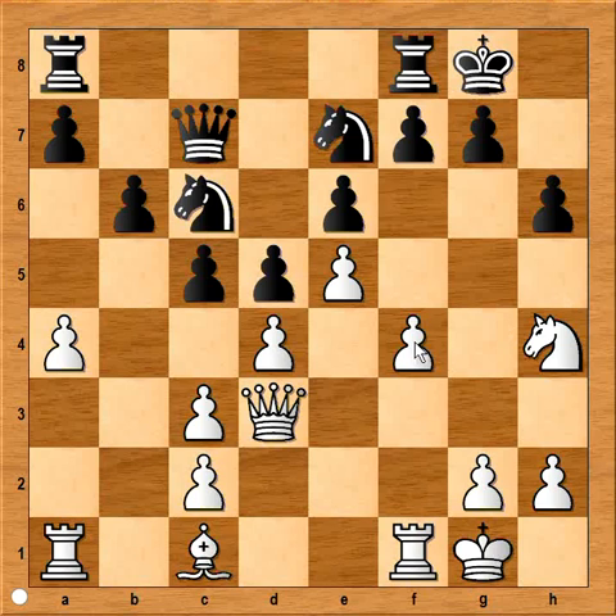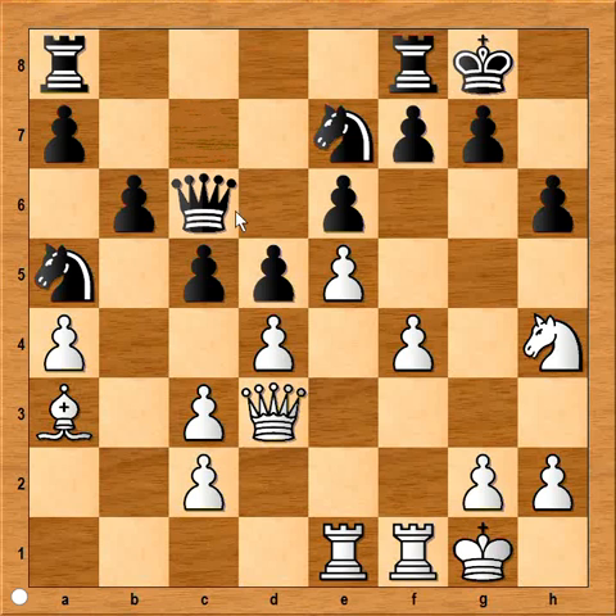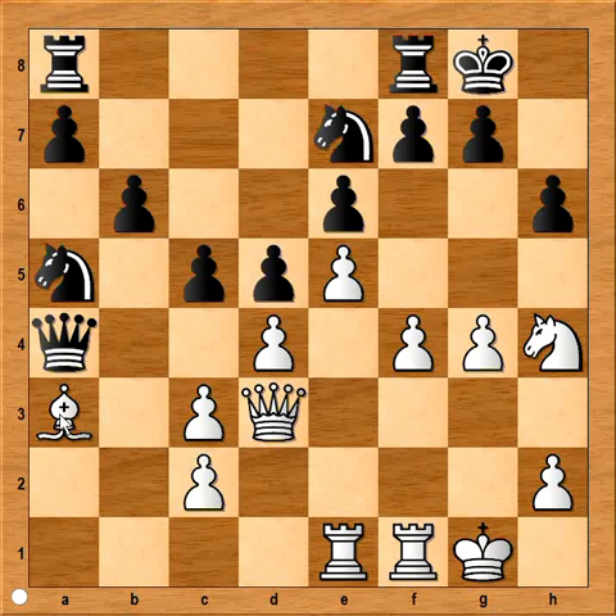And it is white's move. f5 looks like a natural move. Instead, white played bishop to a3. Black played knight to a5. f5. Rook from a to e1 — total commitment to the kingside attack, neglecting the pawn on a4. Or maybe it is a bait. But black decided to go after the pawn. Queen is attacking the pawn. White ignores the threat. g4. Queen takes pawn, attacking bishop. Bishop to c1. Pawn takes pawn — the natural looking move is pawn takes pawn. Instead, white played f5.